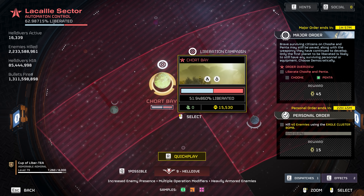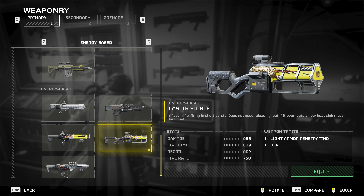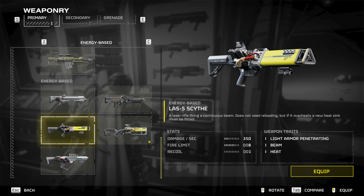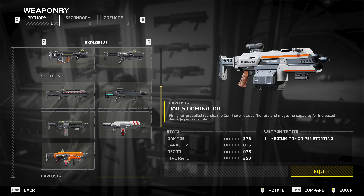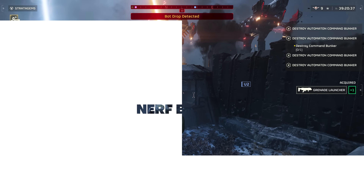Because of FTL supply lines — think of those as invisible connecting lines — we have not reached Chu-Hei and have not unlocked the anti-tank mines. For 15 medals, today's daily is to get 40 kills with the Eagle Cluster Bomb on bots or bugs — pretty straightforward. I've checked the super destroyer: no hidden stratagems, no stealth ship upgrades. If a new major order goes live while I'm recording, I'll add it with a timestamp and chapter.